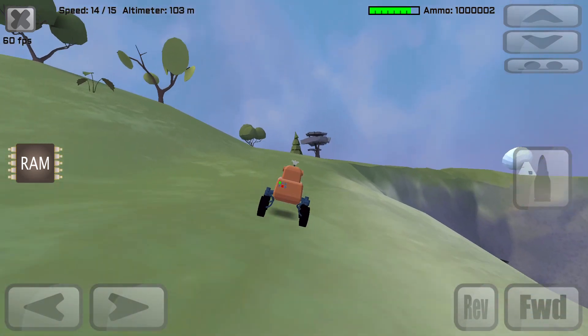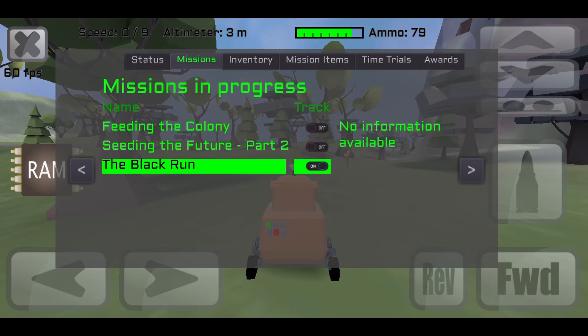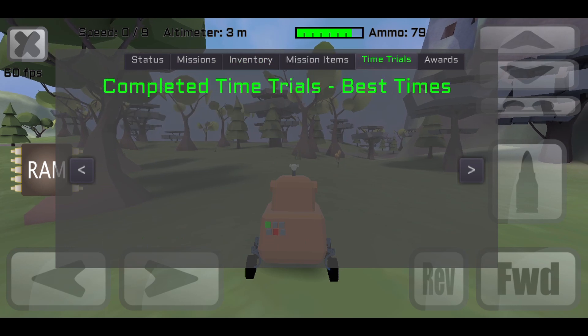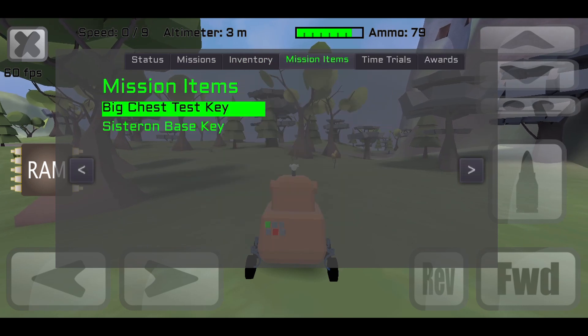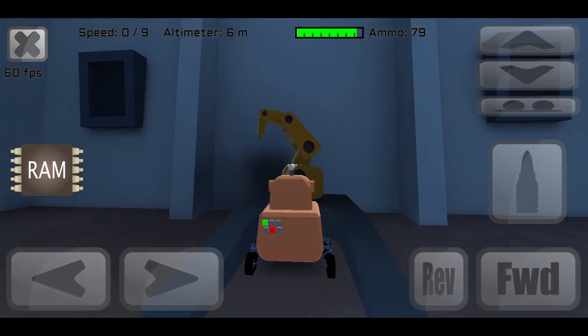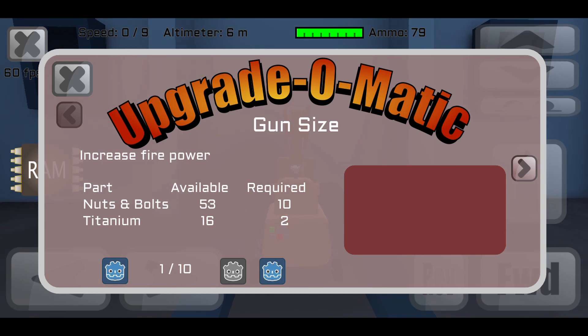So with the background thread and the zoning the performance has massively improved. There's quite a lot left to do — most of the UI needs jazzing up, this is just placeholder art at the minute. There's the rover console where you can view information on active and completed missions, inventory, and stuff like that. There's also the Upgrader-Matic which needs work — it's functional but needs the looks improved. You use it to upgrade or level up your rover using parts you've scavenged from destroyed enemies or found in containers around the map.